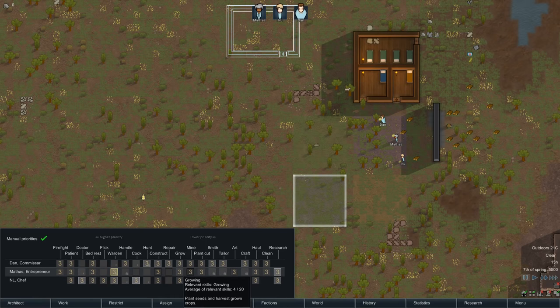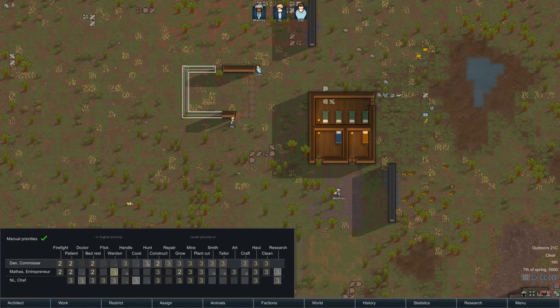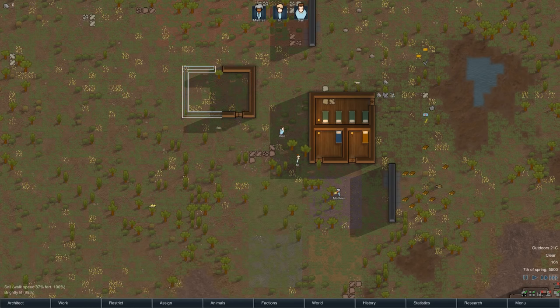This is a good opportunity to introduce manual priorities. Who is good at growing? Mathis has four in growing and one in construction, so he's going to be very low priority for construction and higher priority for growing. We'll make bed rest and firefighting high priority as well — I don't want anyone saying 'too busy planting these crops that are now on fire.' Dan is going to have construction as a higher priority than growing, so he should immediately get to work on the building. Construction for NL is two, growing is two — so it really doesn't matter what they do first. We have the wood for this, so that's fine.